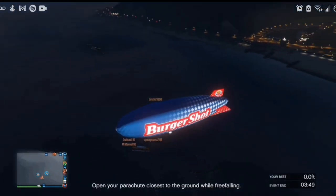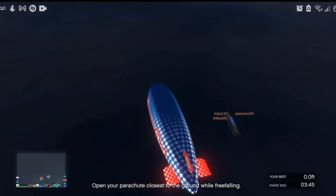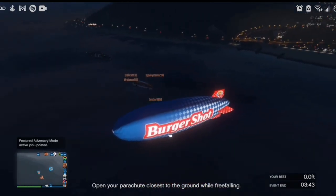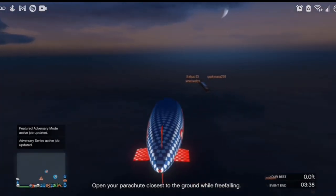Here's what that looks like with the camera outside of the bus. It's pretty glitchy — you can see the bus is flying and the Bombushka just spawns on it and falls into the ocean. The game was not meant to deal with stuff like this.